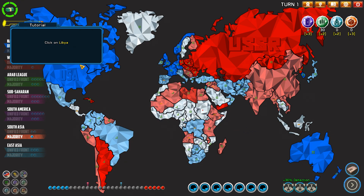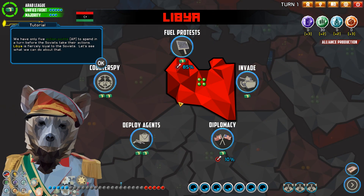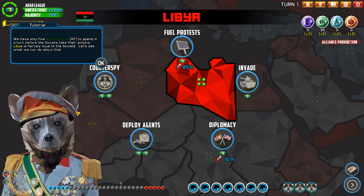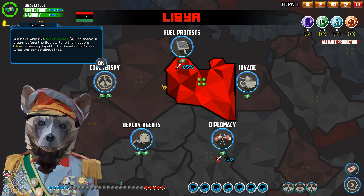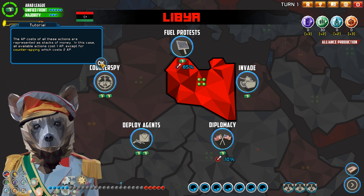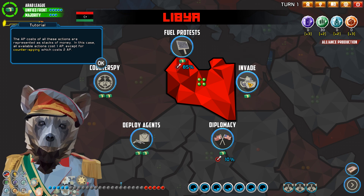Let's click on Libya. So that's Libya — okay. Each nation has a representative animal. We have only five action points to spend in a turn before the Soviets take their actions. Libya is fiercely loyal to the Soviets — let's see what we can do about that. Admitting is also an option — interesting. So if you're playing the Soviets, you could click on America with Congress a lot.